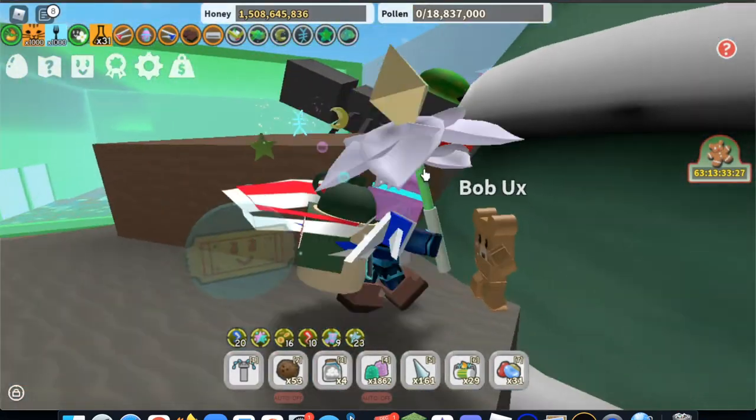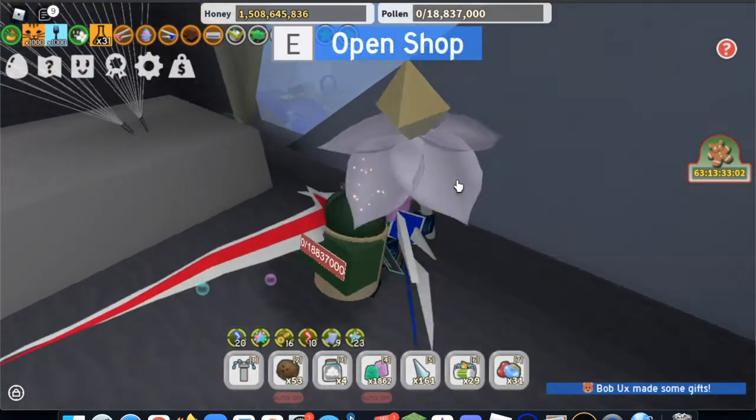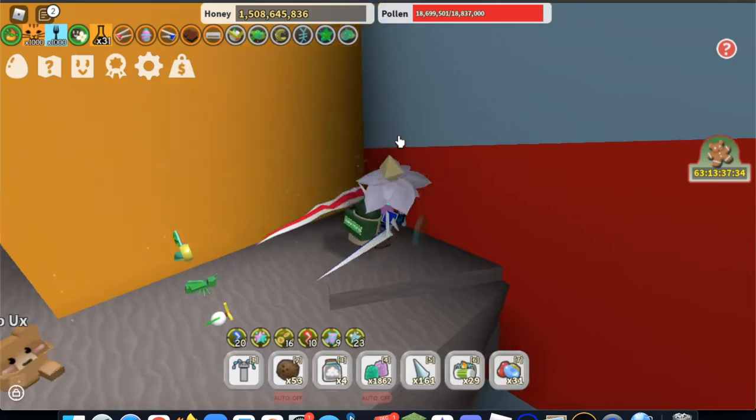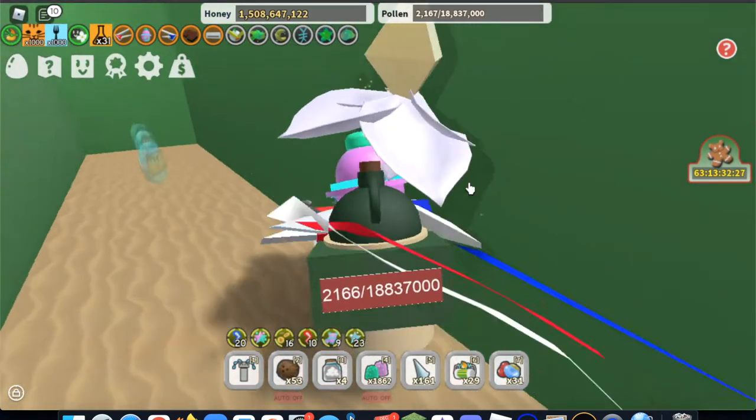There are some tickets in the 20B area. There are some tickets inside the top shop. There are some free tickets in the 30 area. Inside the coconut shop, there is a secret area that has some free tickets.